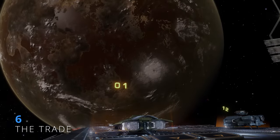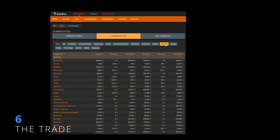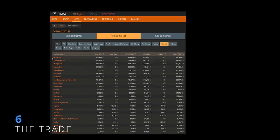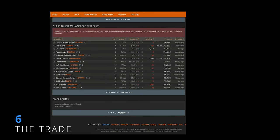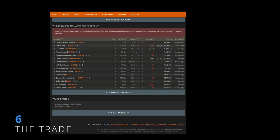The first thing you should do before mining is check our website for the highest valued mineral. Look for a mineral around 700k to 800k and check how recent the price is. Never trust a price older than 10 hours.